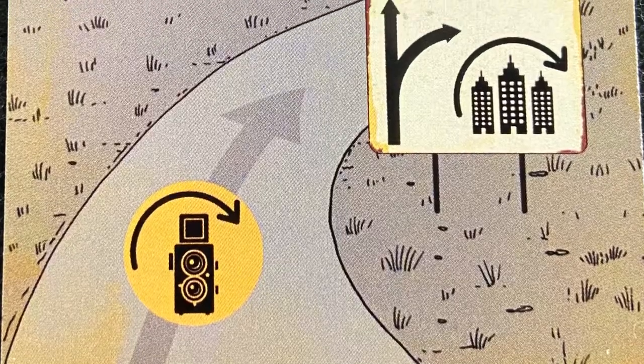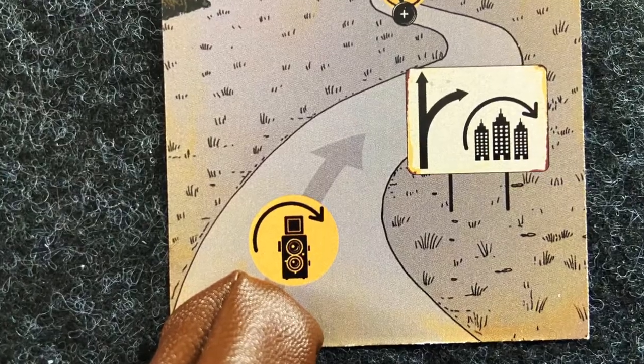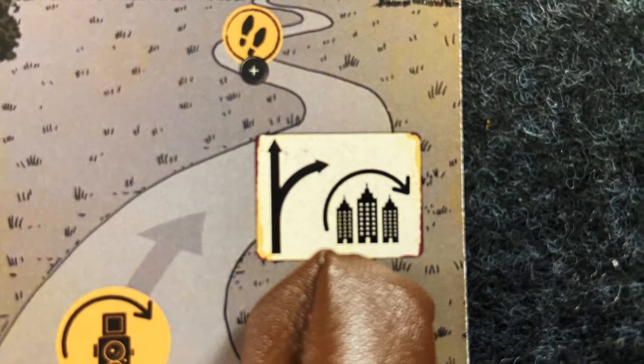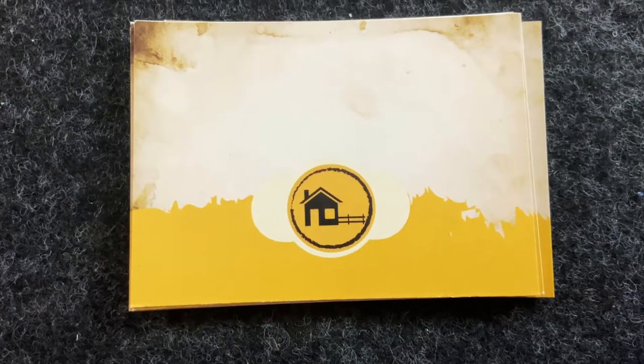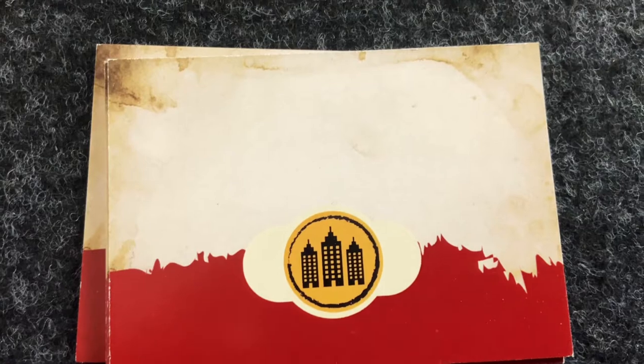Follow the road from bottom to top, first resolving any mandatory events, then making optional stopovers when wanted. But be careful — making stops cost you time and the police are hot on your tail. You can stop over at small villages, towns, and cities.